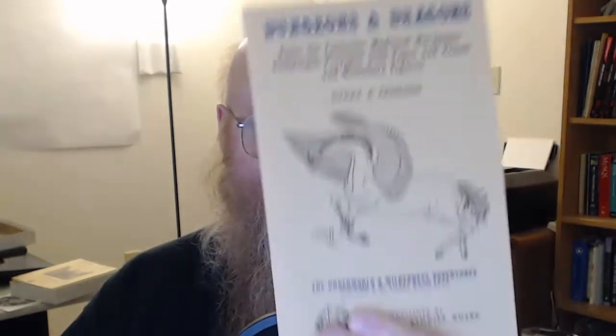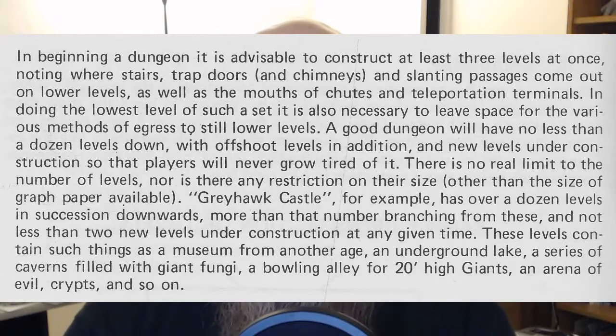Let's start at the beginning — the original Dungeons and Dragons. This is the wilderness adventure, Underworld and Wilderness Adventures. On page four it says, 'In beginning a dungeon, it is advisable to construct at least three levels at once, noting where stairs, trap doors, chimneys, and slanting passages come out on lower levels, as well as the mouths of shoots and teleportation terminals.'